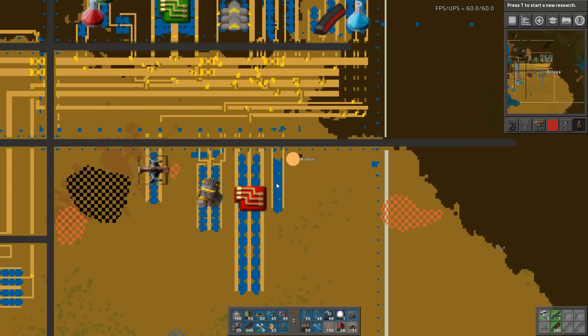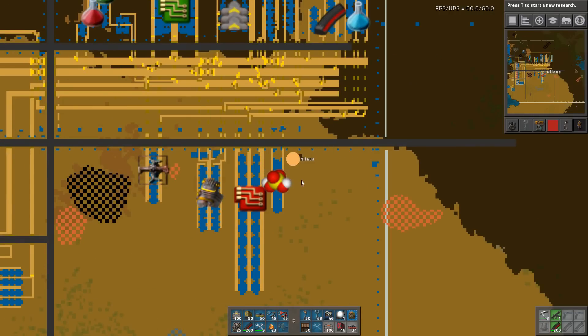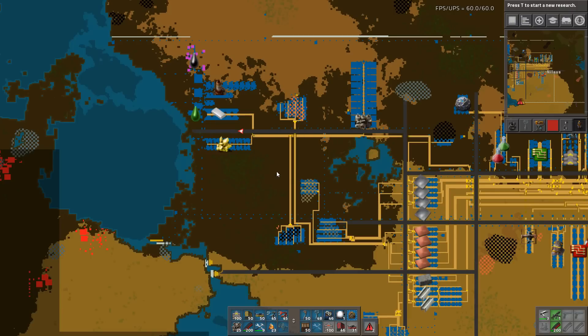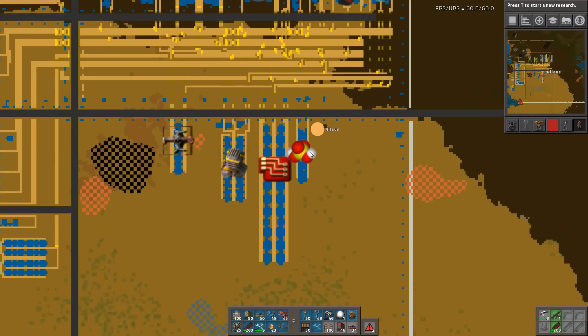Let's mark this one as being sulfuric acid - I really like these markers. That's what we did last time, and this time we are going to work towards the robots.